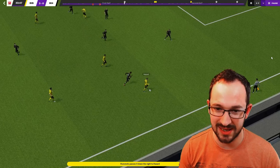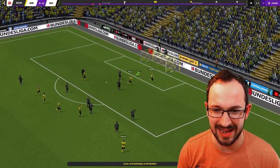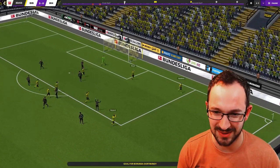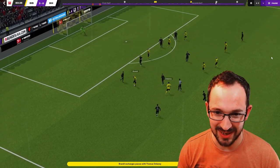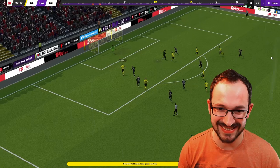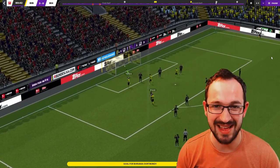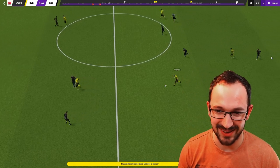Hummels the center back pushing forward, taking it to the right hand side to Hazard - the brother of Eden Hazard - straight to Haaland, what a pass, what a run for Haaland as well! Nice goal. Hazard, Brandt, Delaney, Brandt again - is he gonna cut it through? Haaland - into the bottom left! Nice goal.